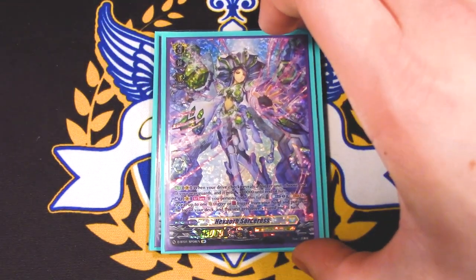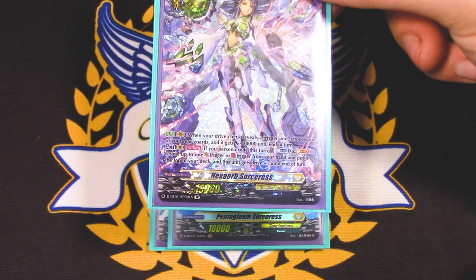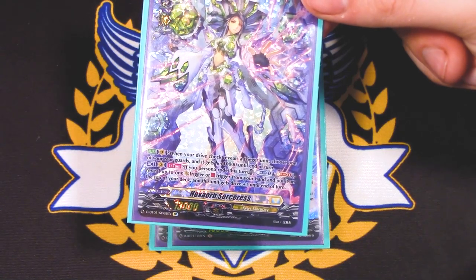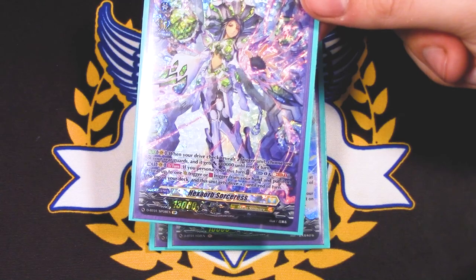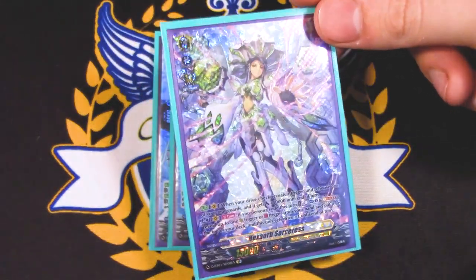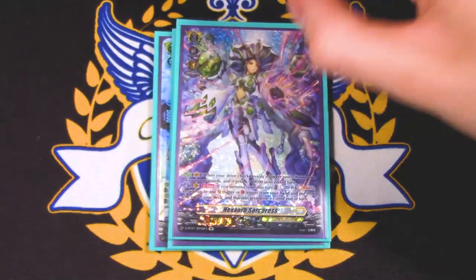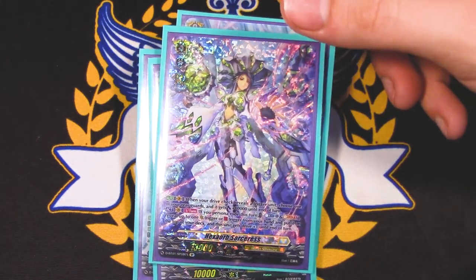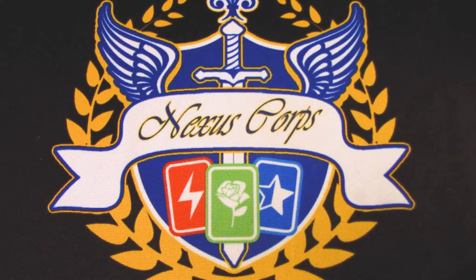For the grade three in the ride deck, we got our main boss, Hex Orb Sorceress. Hex Orb's skill is when you drive check a trigger unit, you choose one of your rear guards and it gets 10k — so you're getting an extra 10k off of the trigger. The other skill is act once per turn: if your Persona rode this turn, Counterblast one, reveal a crit or front from your hand, put it on the top of your deck, and this gets triple drive. You put a crit on top and your opponent feels threatened. Fronts are great if you're pushing for game. It does require Persona ride, but when you do Persona ride it's a pretty good skill.